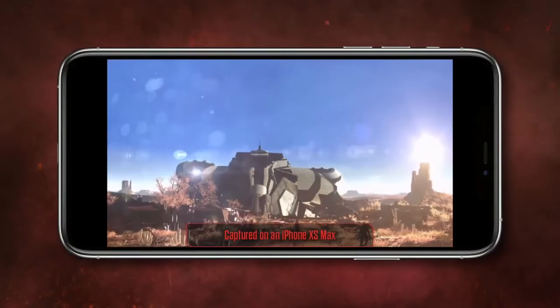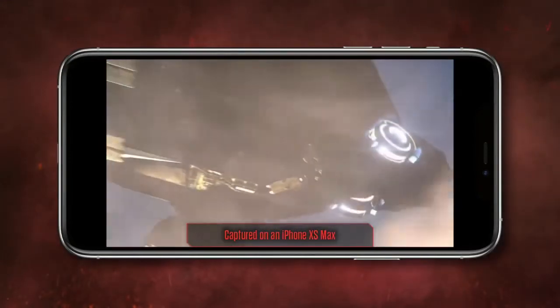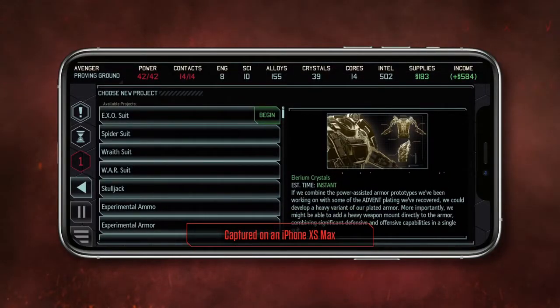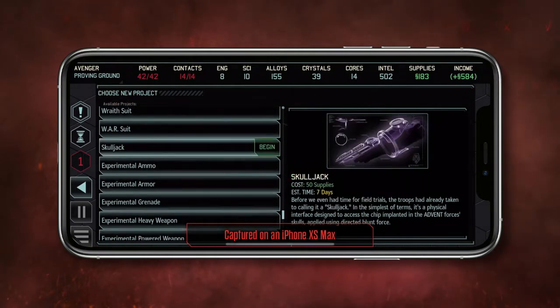Plan and execute missions from aboard the Avenger, a converted alien supply craft that's fully equipped to take the fight to Earth's alien rulers. Expand the Avenger's capabilities by building and upgrading its facilities, and research advanced weapons and technologies to kit out your recruits.